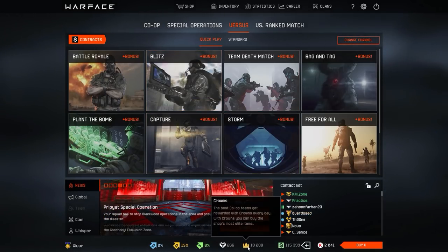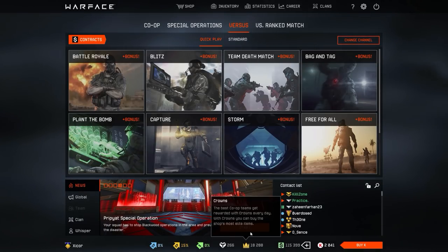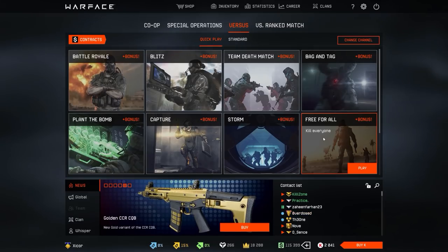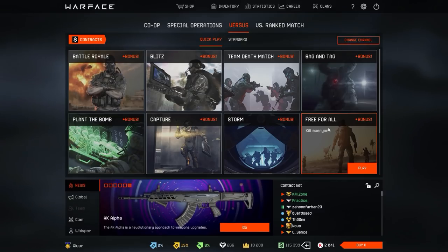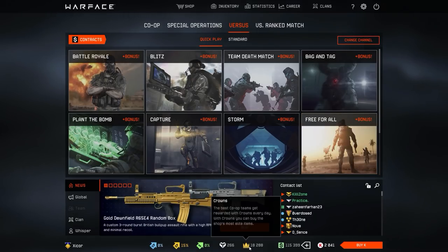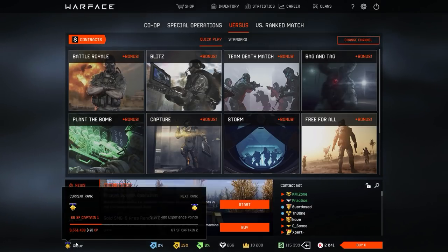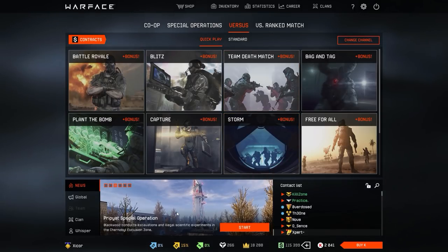18k crowns — these mostly come from back in the day when I used to be in a very active clan. My clan got first place on the clan ladder a few times in a row, and a few times we got in the top 3. That's basically where most of my crowns come from. Nowadays I get crowns from free riding in my current clan, which is Sinister, which I'll show at the end.